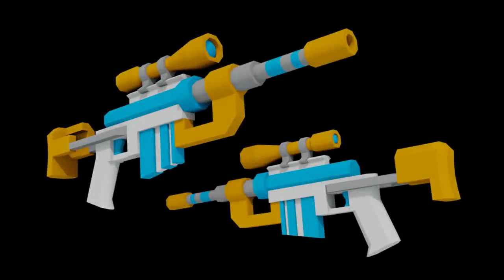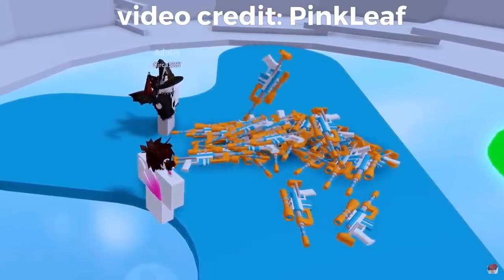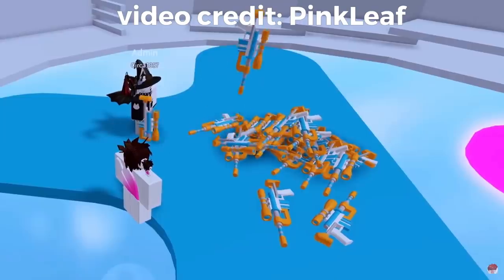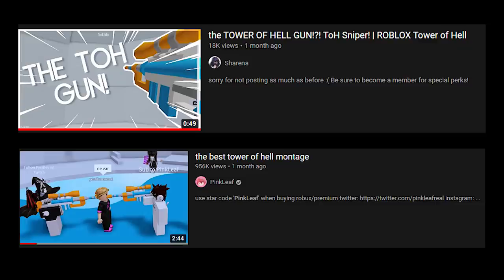There is a pretty secret gear that has existed in this game for a while: a blue, orange, and white gun named the YX Terminator. This was originally planned to ban those that it hit. Obviously this wouldn't be the best idea, because if you ever misfired you would accidentally ban someone. Previously, leaking any videos of this gun would be an instant ban from the Tower of Hell Discord server. But since Pinkleaf and Shirena have made videos on it, it is no longer a secret.